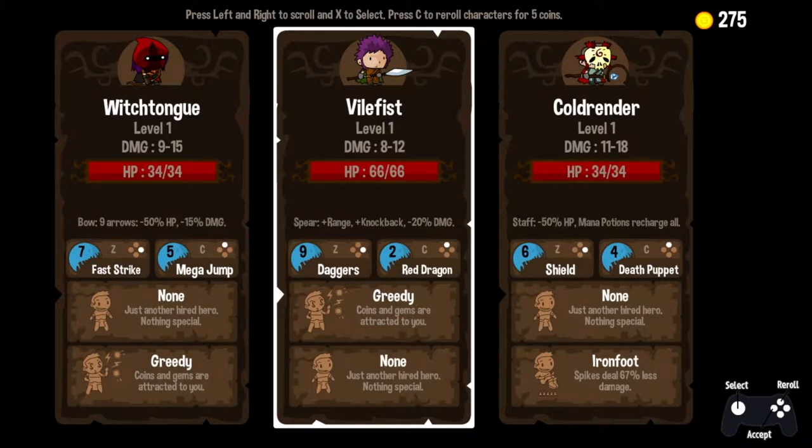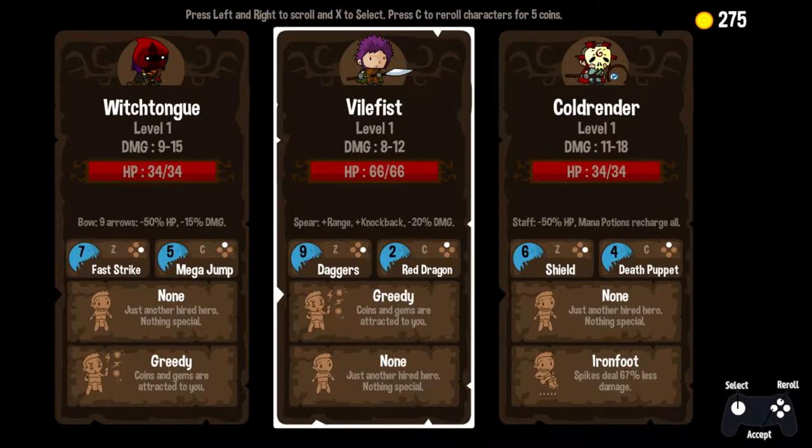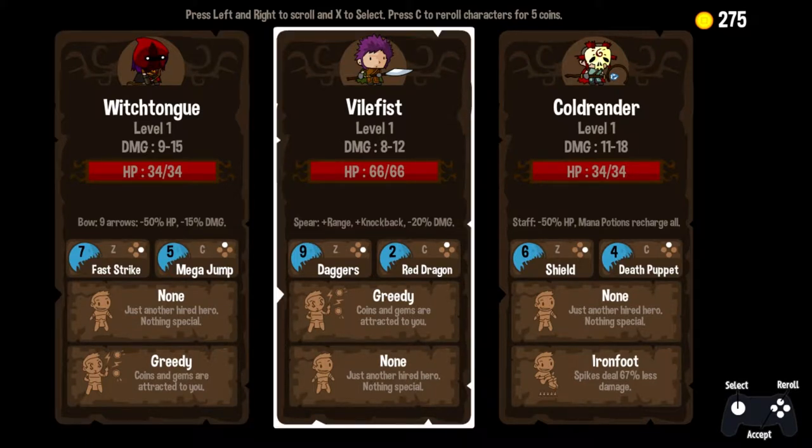A quick survey of the damage shows me that Cold Render is basically our top damage guy, though he is low on health. Vile Fist might be a nice medium, though we notice Vile Fist has the Red Dragon ability. I'm quite disenchanted with that ability. Initially I was very starstruck — a Red Dragon, oh that sounds great! — and then I used the ability and it wasn't so great. But maybe there's a secret to it; maybe someone out there in the limited audience viewing the series knows and can tell me in the comments below.